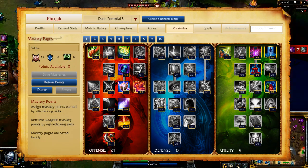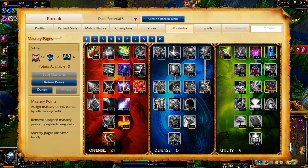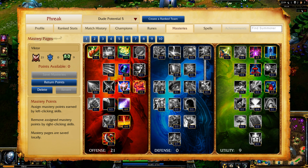My Masteries are 21-0-9, focusing on increasing my Ability Power, Magic Penetration, Mana Regeneration, and Neutral Buff Duration. Like with the runes, this build is aimed at granting me significantly increased damage.